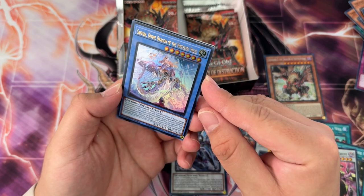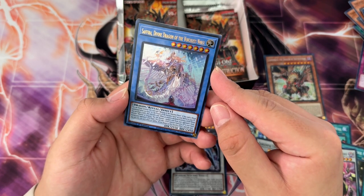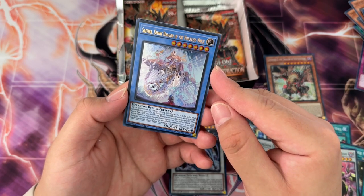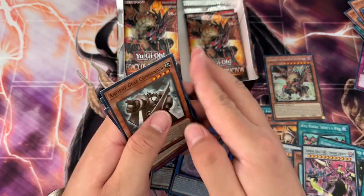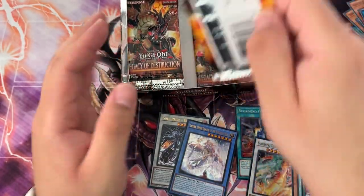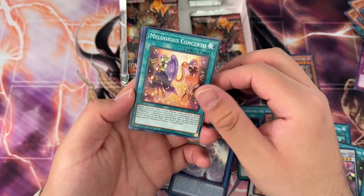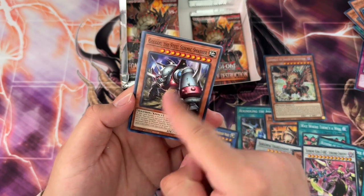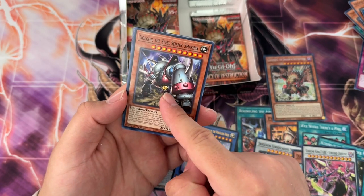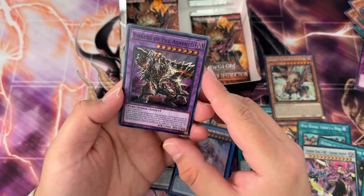Second ultra — Sophria, Divine Dragon of the Voiceless Voice. Voiceless Voice is kind of disappointing. It's not that bad and it was topping in the OCG, but it hasn't really been breaking ground in the TCG. I haven't been following the meta recently though. Oh, that's cool — I like these illusion cards because you always gotta look out for the eye.